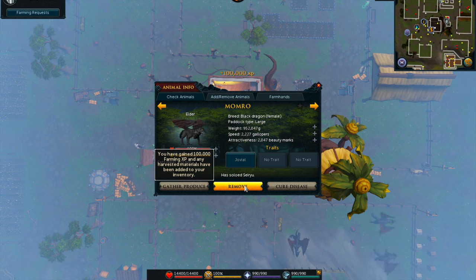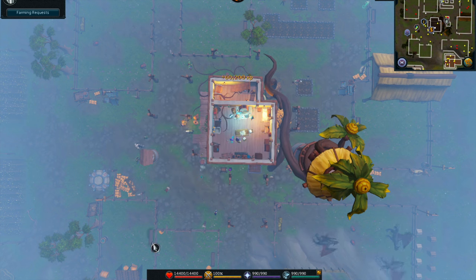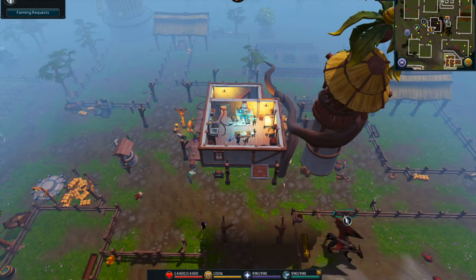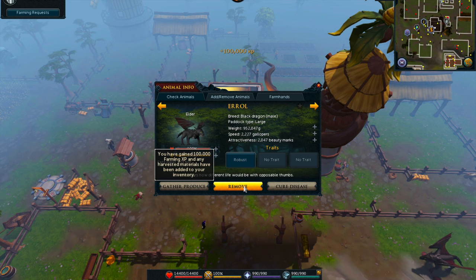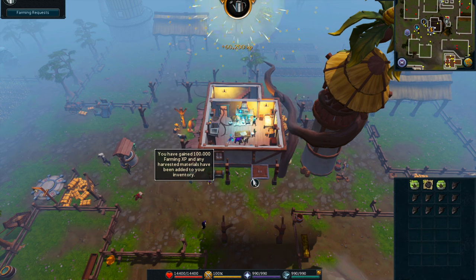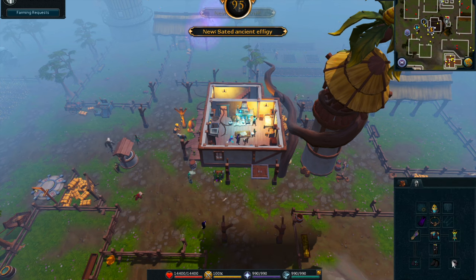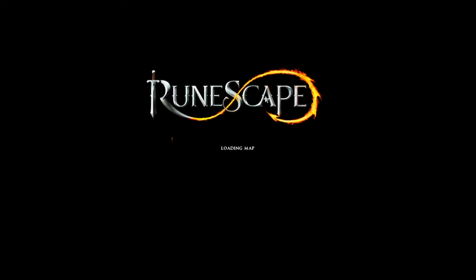Another important thing is to make sure you use urns. Normally I always forget urns — and come to think of it, I'm AFK fishing right now and I don't think I have urns in my inventory, but I'll fix that. For farming it's especially useful because you're literally getting all this XP all at once — boom, farming levels. Farming urns are super important.